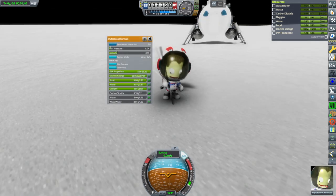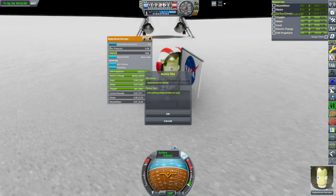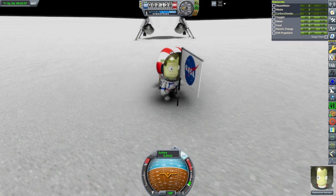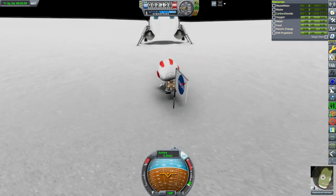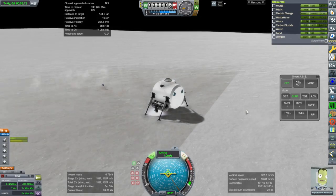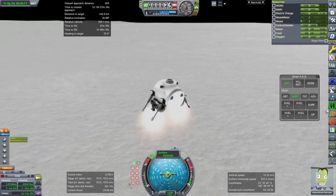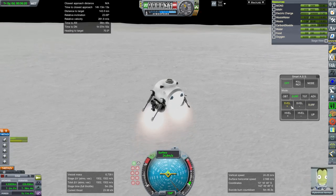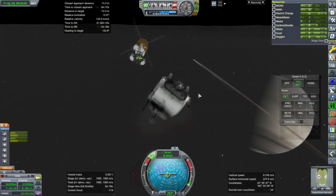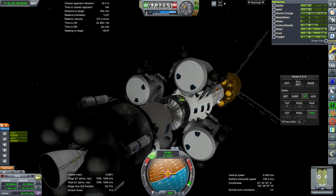Mr. Doobie will get to the next one — the Dion one. This is all in sandbox mode, so there's no need for science or anything like that. The goal here is more logistical than anything to do with funds or science.